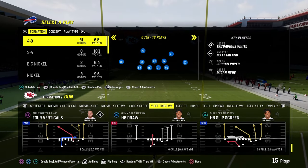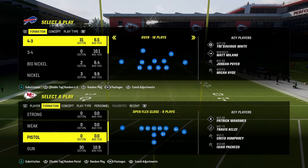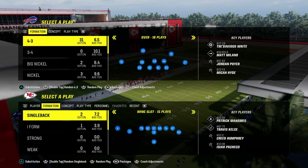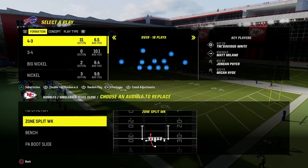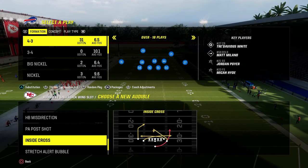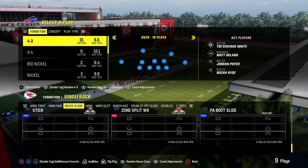The Y-Off X-Close is basically their version of U-Trips. The Open Flex Close has a really good RPO. For single back, we're looking at the Deuce Close formation — stretch, jet sweep, and zone or counter run. The jet sweep is super good down in the red zone. Wing slot has the stretch alert bubble, dive, and inside cross. Wing tight is probably the best running set in the red zone — halfback smash, halfback dive, and a really good counter run.